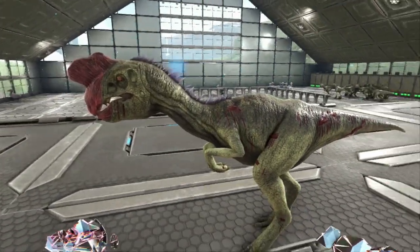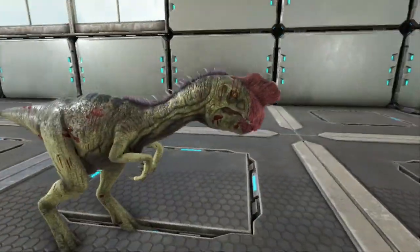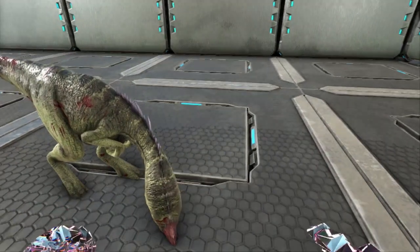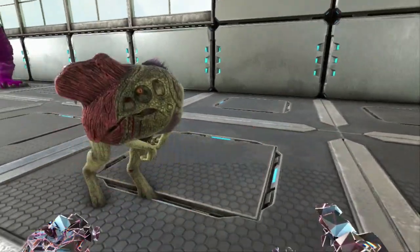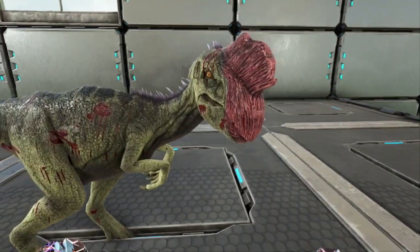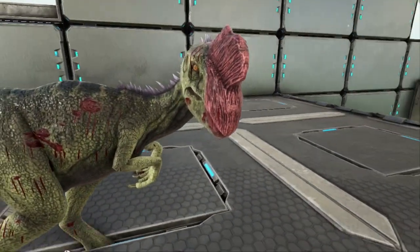All right, first one up guys. As you can see, this is our first mutation. It is a face mutation on the front of the Oviraptor. And it is looking like Easter theme — I think he got the memo. Hopefully our luck will continue. Let's keep hatching.